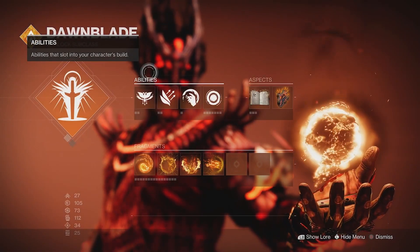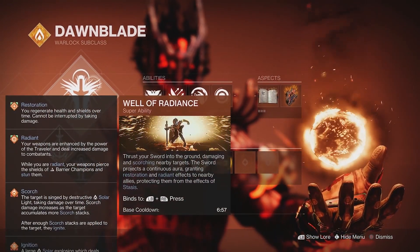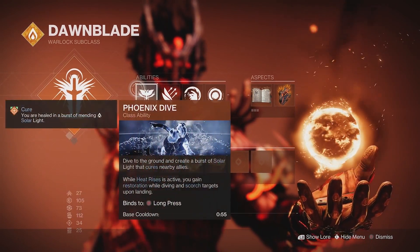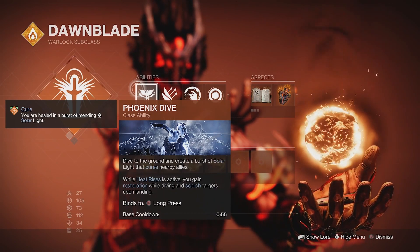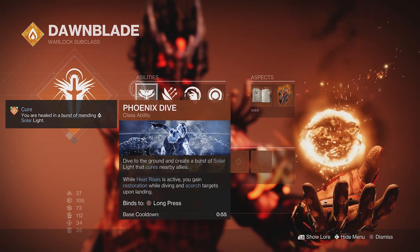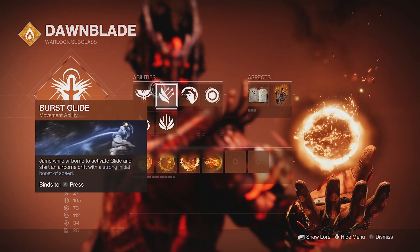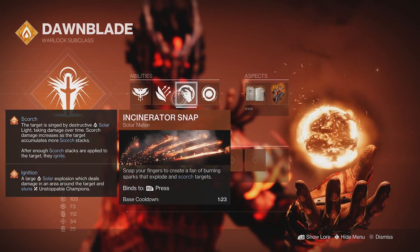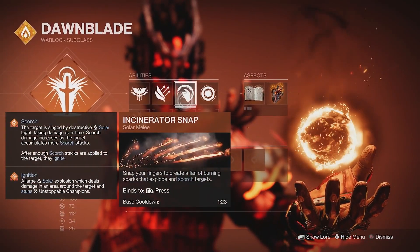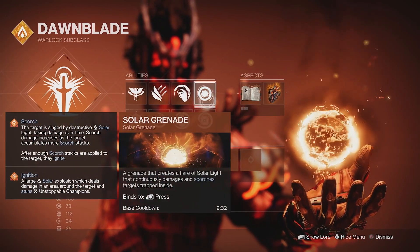Going into the subclass tree, you can either use Well of Radiance or Daybreak — that's entirely up to you. For my class ability I'm rocking Phoenix Dive, which gives restoration, heals teammates, and scorches targets on dive. We're going to be in the air quite a lot. For movement I'm rocking Burst Glide — the best warlock jump in my opinion. For melee I'm going with the Snap, though you could switch to Celestial Fire if you prefer.